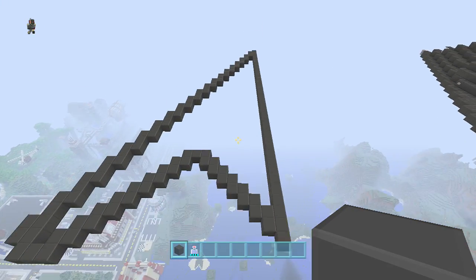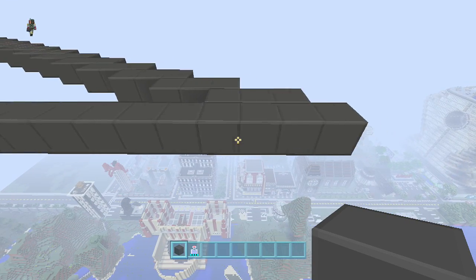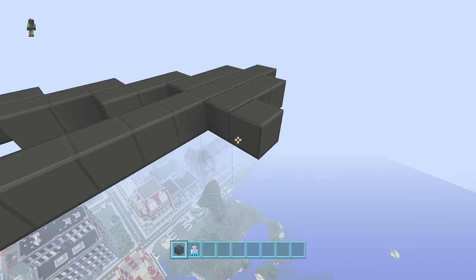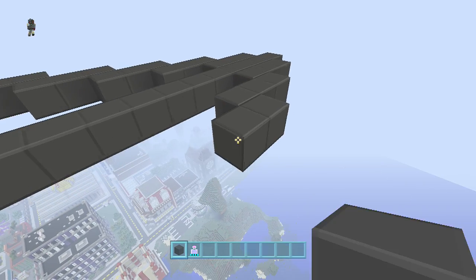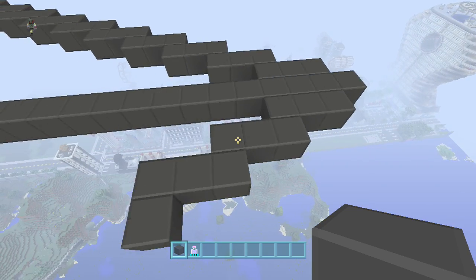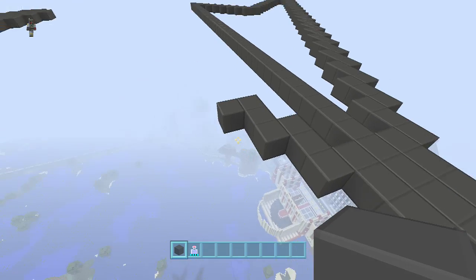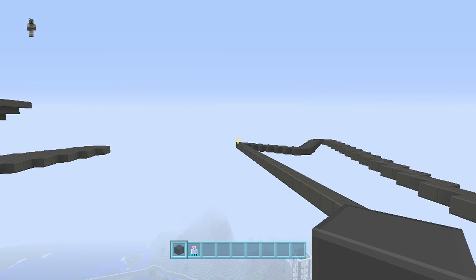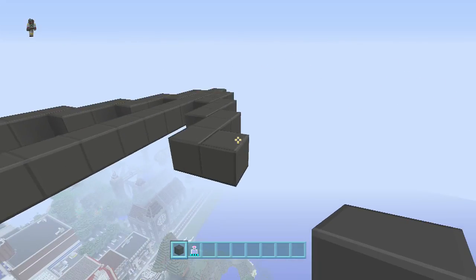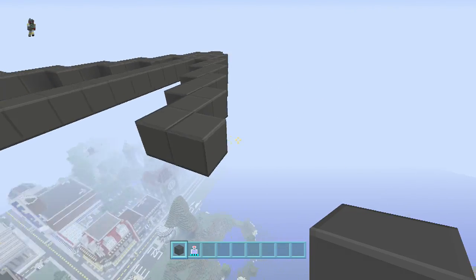We're going to duplicate it on the other side. Just to recap: you go one from the back and lay three, then one out, two more, one out, two more, one out — so you have three, three, three with one touching, all the way down to where it's even with the end of the 41-block line. It's actually really easy once you get the pattern down, you'll see.